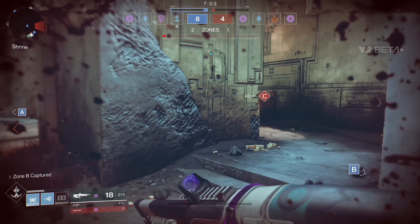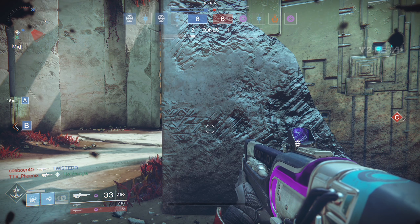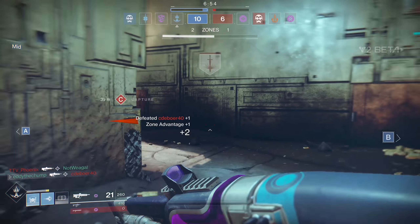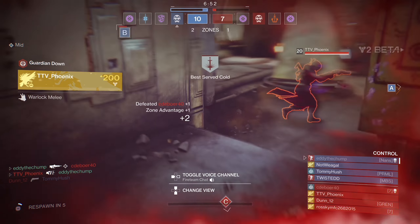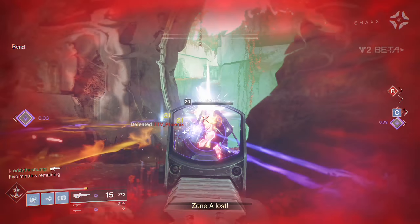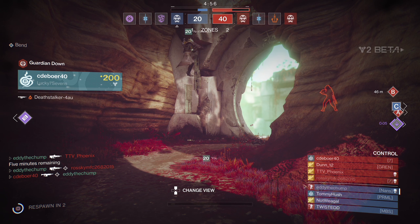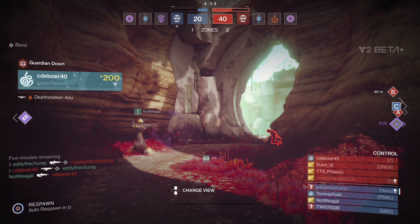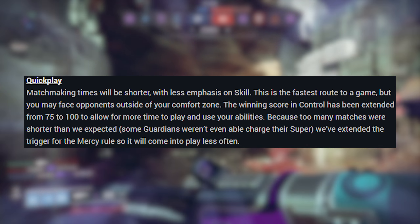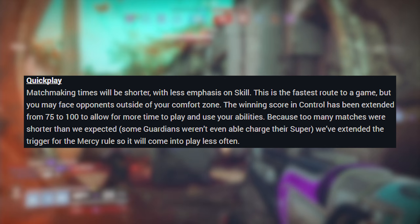Bungie are changing how the matchmaking works for both quick play and competitive. A lot of the community are fairly sick of so-called skill-based matchmaking in what is supposed to be a more casual crucible mode. Quick play in the Destiny 2 beta was for the most part what everybody played, but because of hidden factors all the matches felt like a game battles match. That seemed at odds with what the mode was designed to be. Bungie have relaxed the skill component of the matchmaker, but it hasn't gone completely. Just the fact that they listened and responded to the community is a huge win.